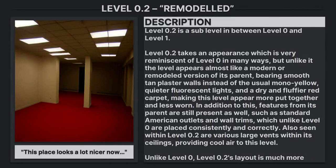Level 0.2 takes an appearance which is very reminiscent of level 0 in many ways, but unlike it, the level appears almost like a modern or remodeled version of its parent. It features tan plaster walls instead of the usual mono yellow, quieter fluorescent lights, and a dry and fluffier red carpet, making this level appear more put together and less worn.